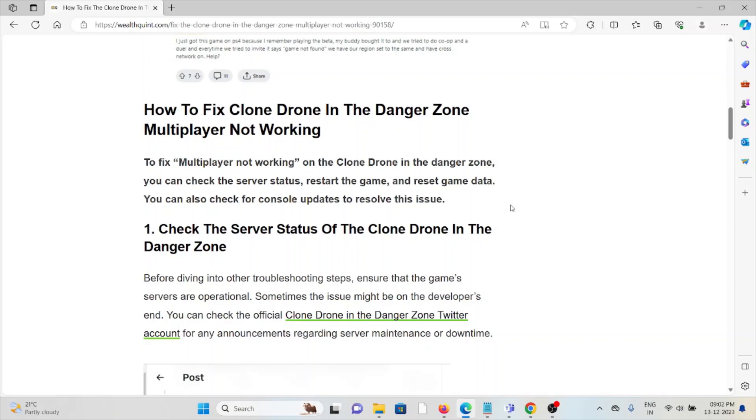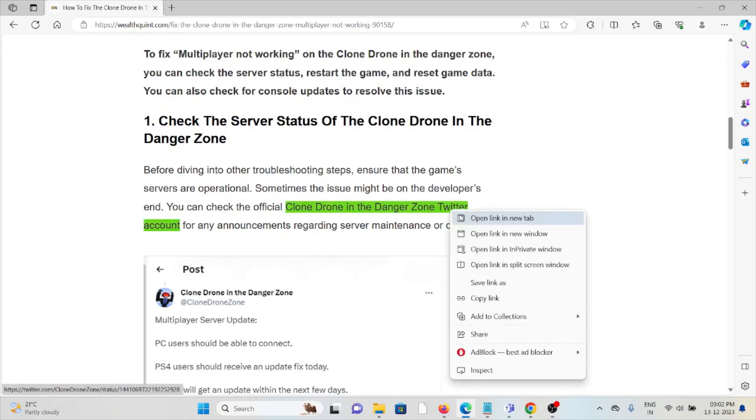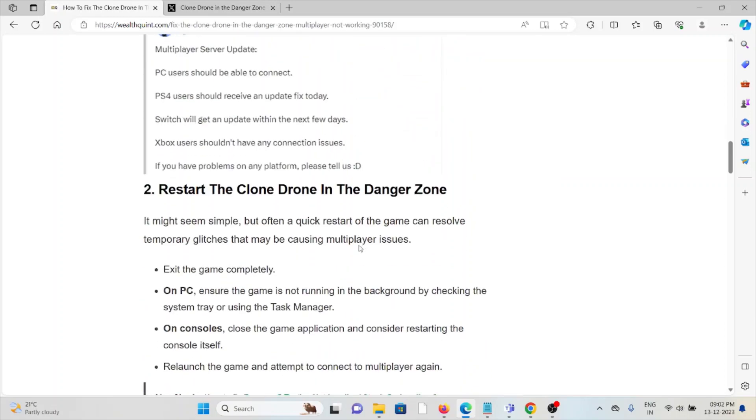The first method is to check the server status of Clone Drone in the Danger Zone. Before diving into troubleshooting steps, ensure that the game servers are operational. Sometimes the issue might be on the developer's end. You can check the official website of Clone Drone in the Danger Zone on Twitter or announcements regarding server maintenance or downtime.